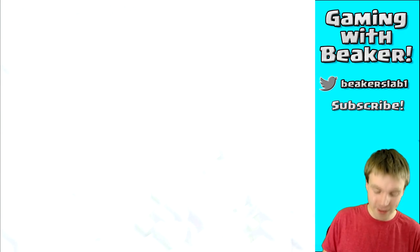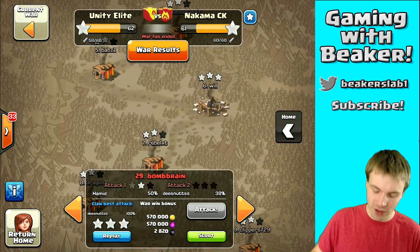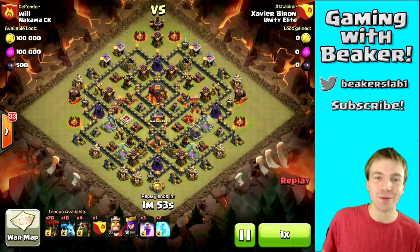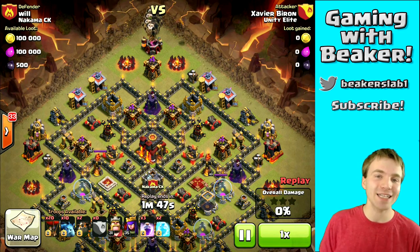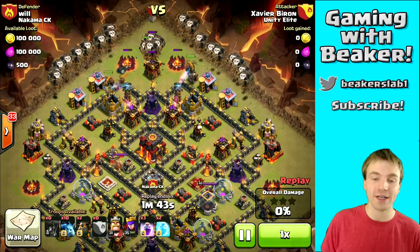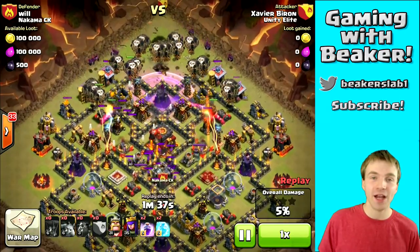Let's check out another army — similar army but deployed quite differently, also for three stars. Number six in the enemy clan: Xavier was able to pull off the three. He's got a lot of hounds and balloons but he's going to do it a lot differently. He's not starting with a golem and he's not even going to worry about the clan castle and archer queen until the end of the raid.